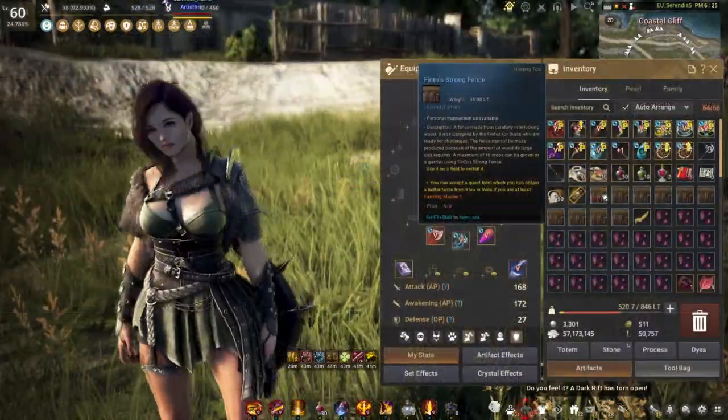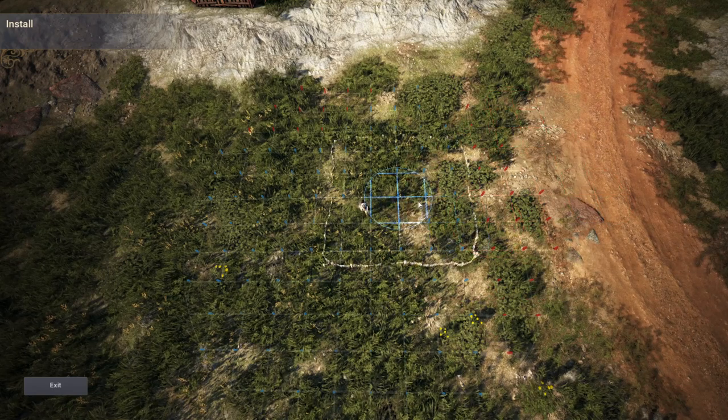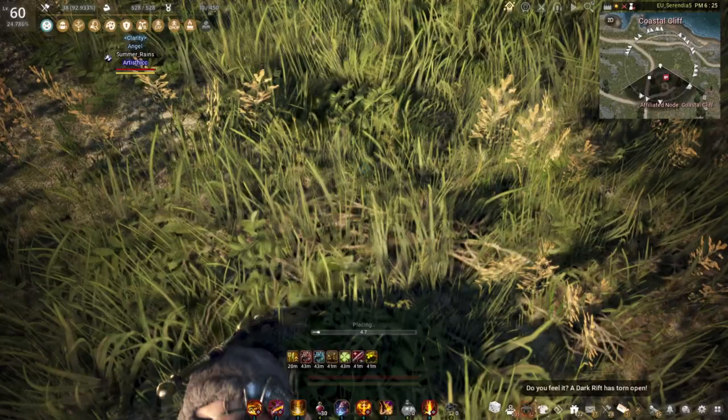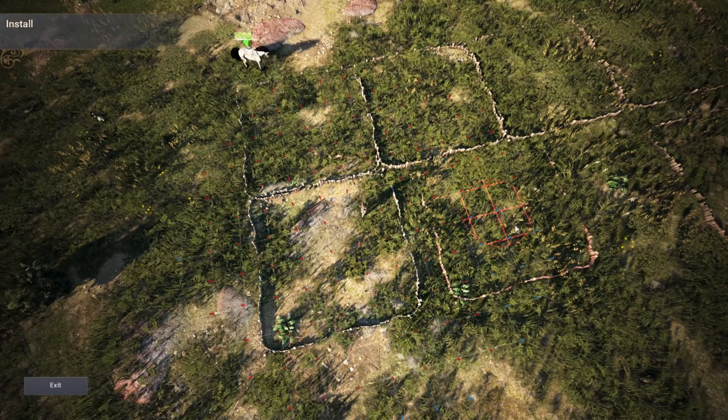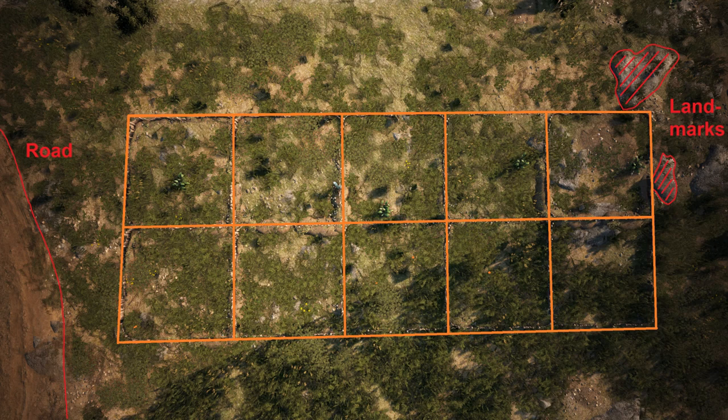To place a fence, click on it in your inventory, which will open up the place menu. See this grid on the floor? You can place the fence if the middle pin is blue. Placing all ten fences can be a bit tricky, so if you're struggling, here's a setup that you can copy.